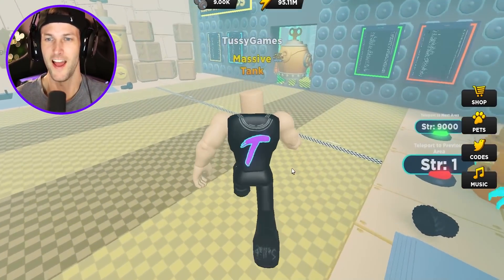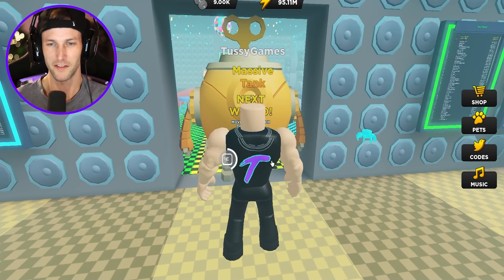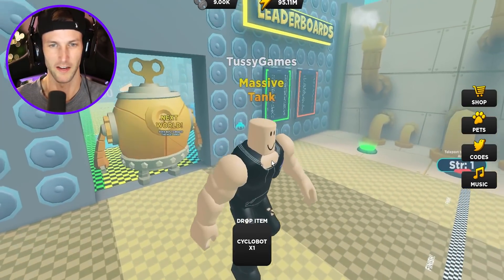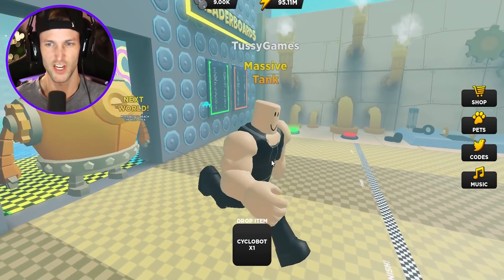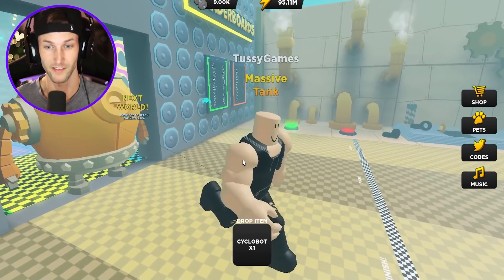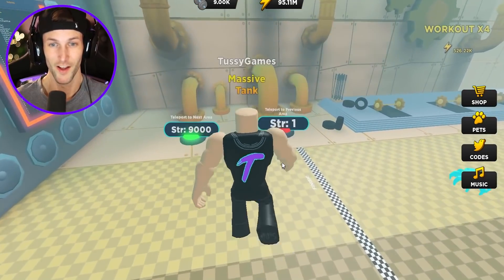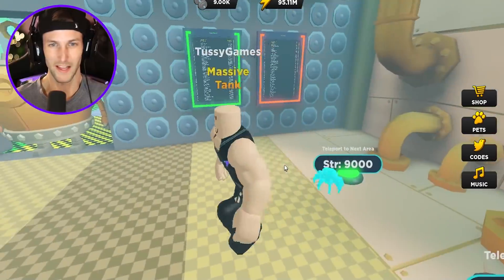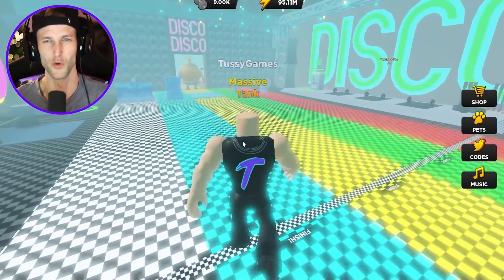Let's go — we just hit 9,000! So we should be able to move this robot, and we also need to buy some new pets in the disco land as well. It says I need 9,000 strength to move you, but he's not moving at all, you guys. Cyclobot just doesn't want to even budge. Well, I think we could just teleport there — I don't need to move that bot. I'm strong enough, I'm a massive tank.